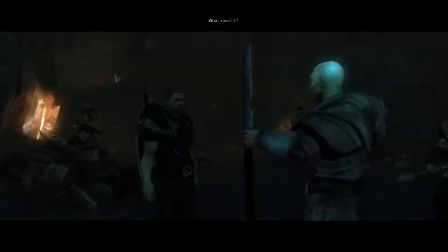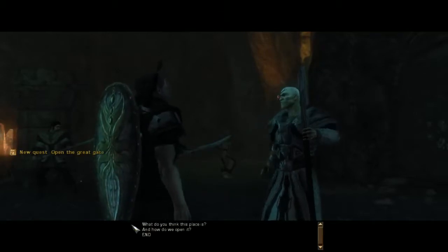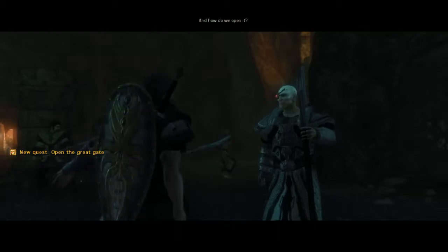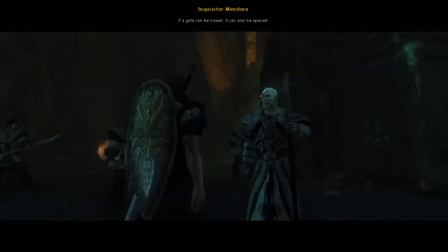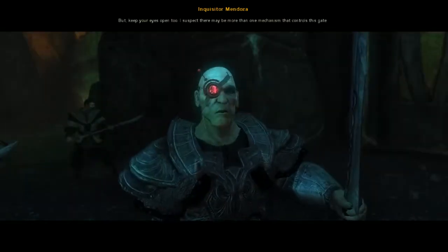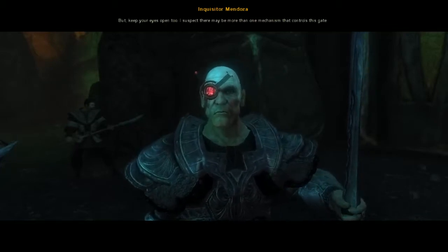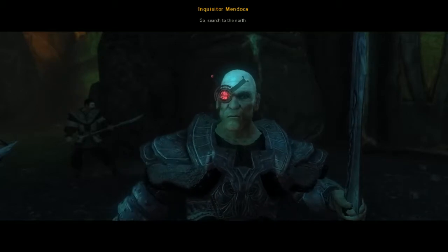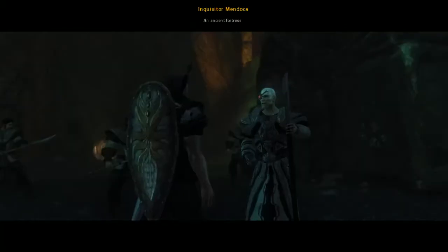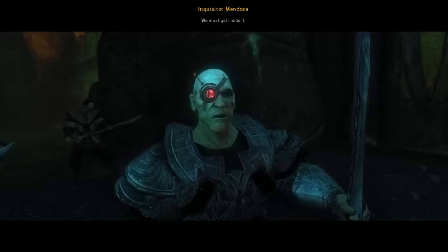You! That gate there! What about it? We must open it quickly — we must get inside this place. And how do we open it? If a gate can be closed, it can also be opened. I will send out scouts to find the mechanism that opens it, but keep your eyes open too. I suspect there may be more than one mechanism that controls this gate. Go, search to the north. What do you think this place is? An ancient fortress. It must belong to the lizards we met at the portal. We must get inside it.